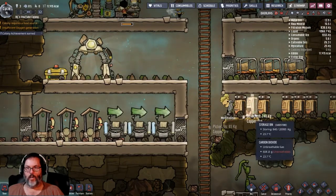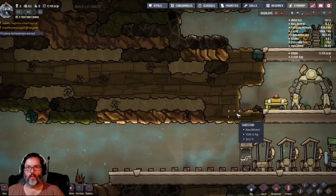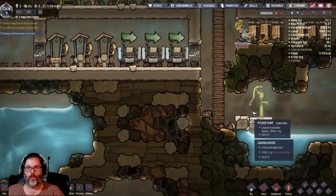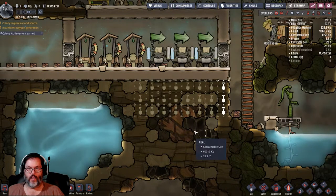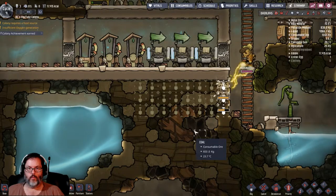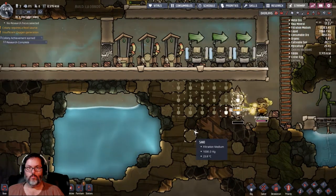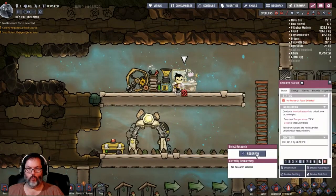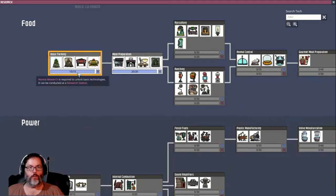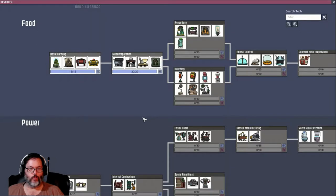She's starting to pick stuff up and load them into the containers. We're almost done with research, so I want to start digging out our next area. Research is complete — we learned an achievement. I need to pick another research. You'll notice these have one bar, 15 out of 15, but these over here have two bars. These take not only your basic novice research, but also advanced research.